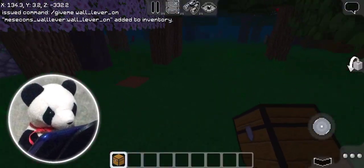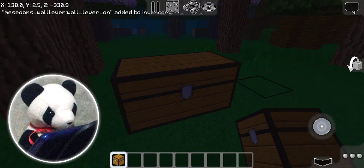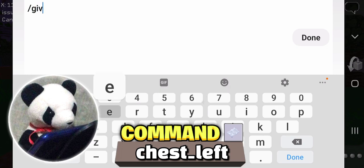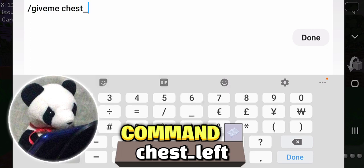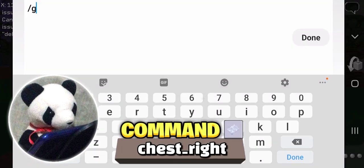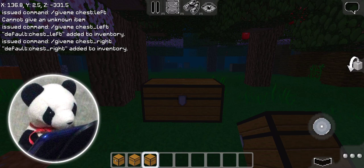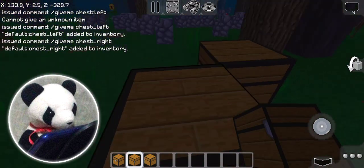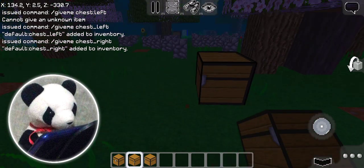So there's more than just a chest in Multicraft — even a double chest. There's more than that: a split chest. For this, type the command slash give me chest left to get the left side of a chest. And also slash give me chest right to get the right side of the chest. You can place it down but not interact with it. You can prank your friends!